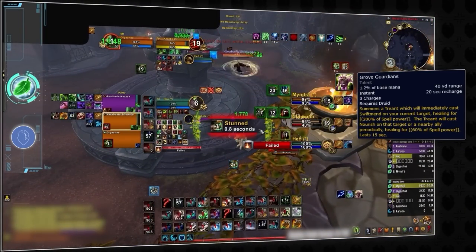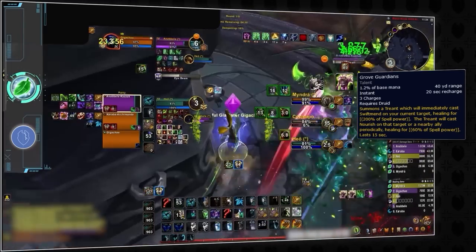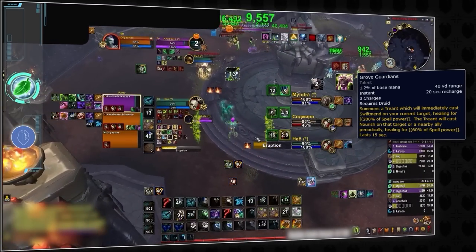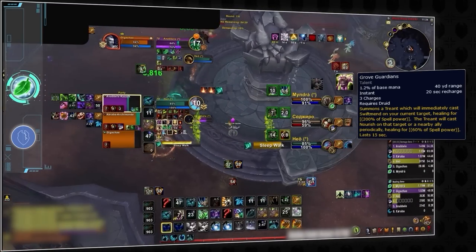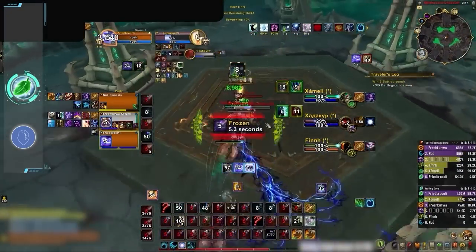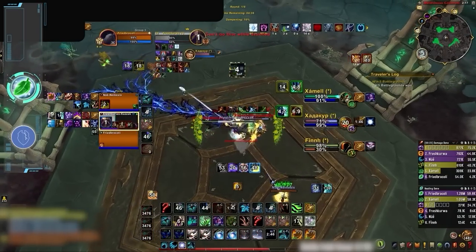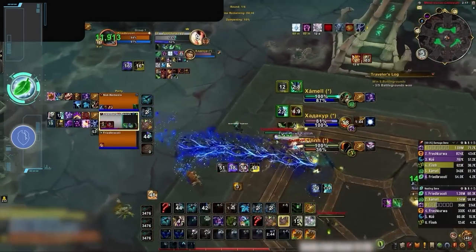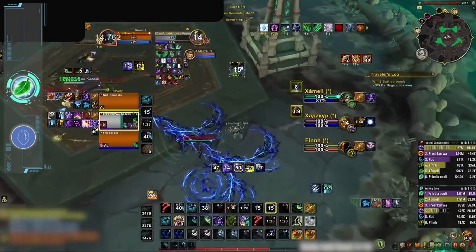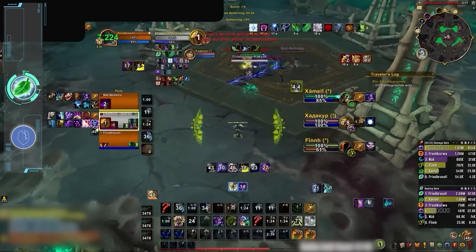Treants have made a comeback, and they are stronger than ever before, rocketing Restoration Druid all the way from B-tier to S-tier. Through using the new Grove Guardian's talent, Restoration Druids can summon a low mana cost NPC that will cast Nourish for 15 seconds. Think of it like an incredibly strong heal over time effect that cannot be purged. Treants not only allow Restoration Druids to do incredible healing, but also make them more mana efficient, less punished by purges, and can even be used to avoid CC by standing on them to soak a hunter's trap.